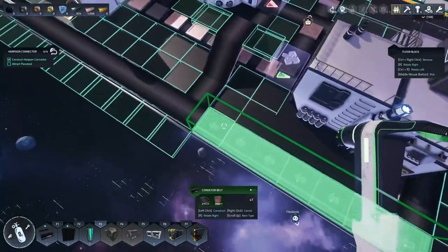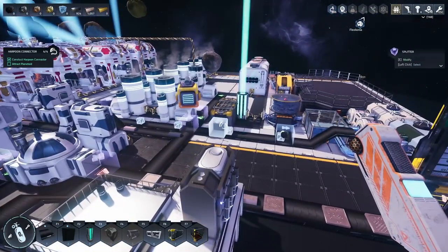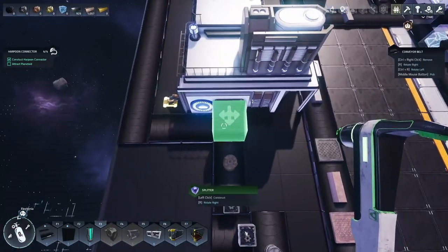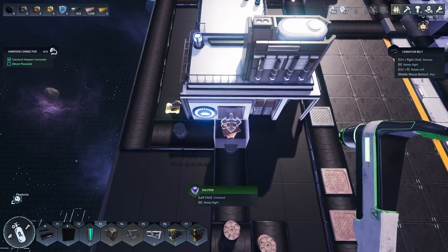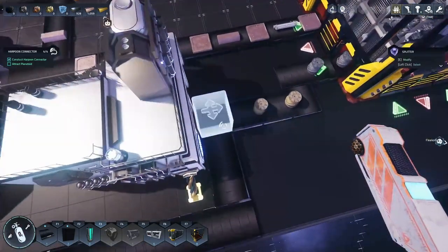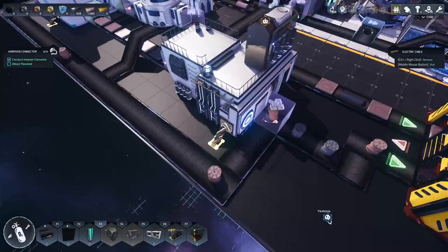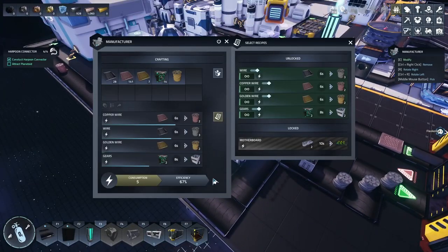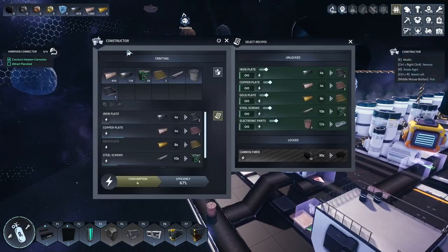We need to put a splitter in place and the splitter just needs to handle copper wire — a 50/50 split. I think I did that right; we don't want to go left, we want to go right. So copper wire should now come out of here and feed back into here.